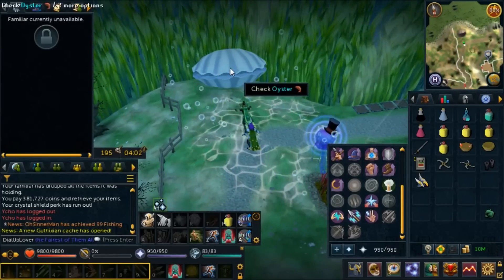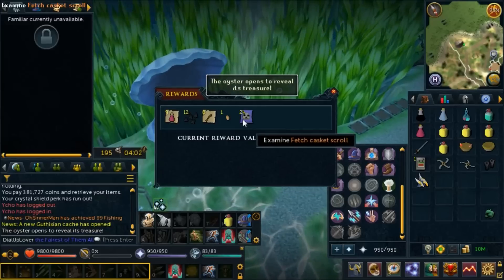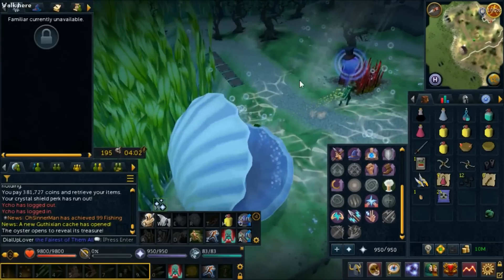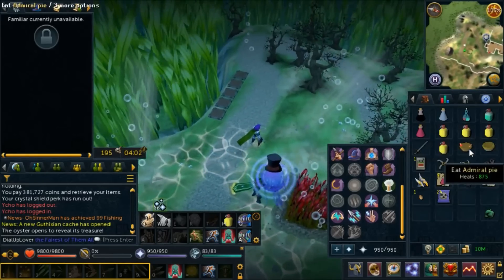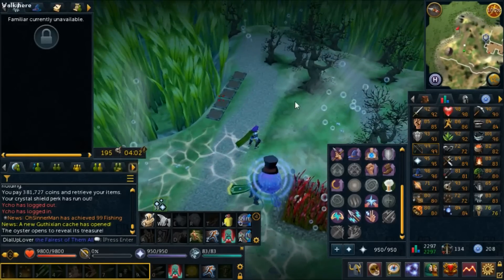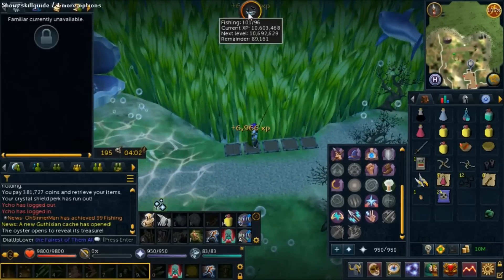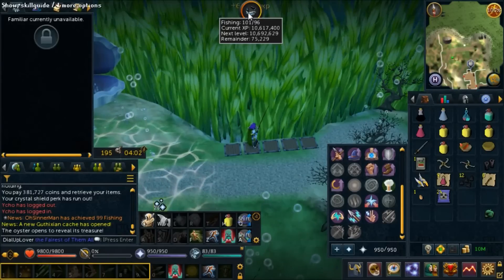Here we are back at the giant oyster. I usually don't get anything good from this, so I'm not going to get excited — actually, that's the best oyster I've gotten honestly, so I'm not going to complain. Now that I have 96 fishing, I want to see exactly how much experience I get from this fishing spot.